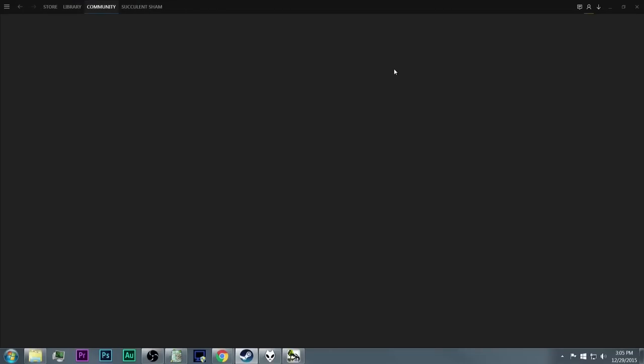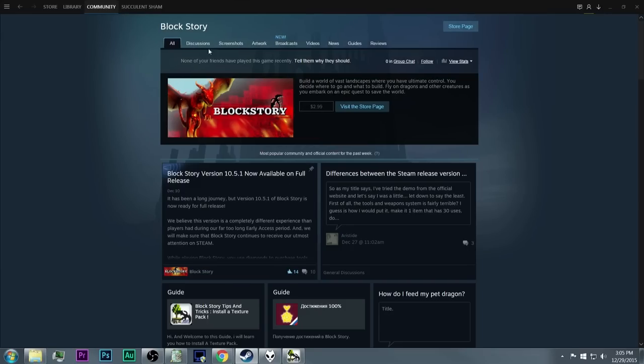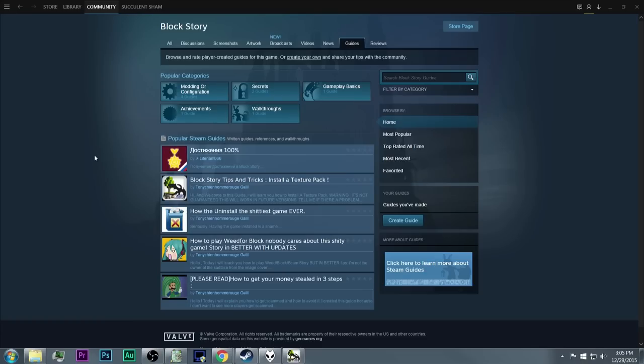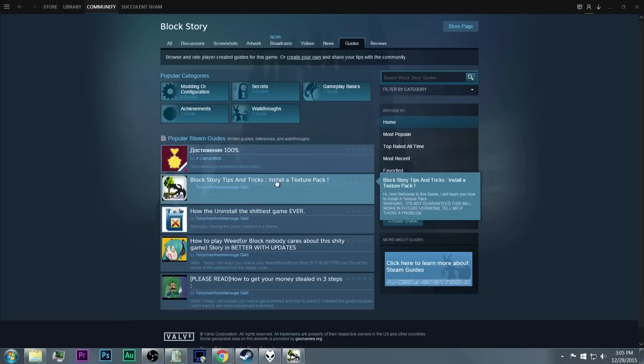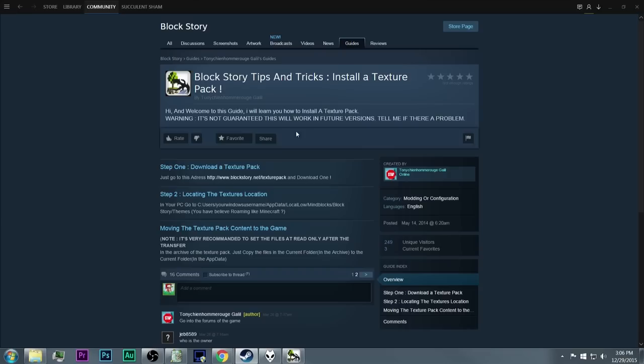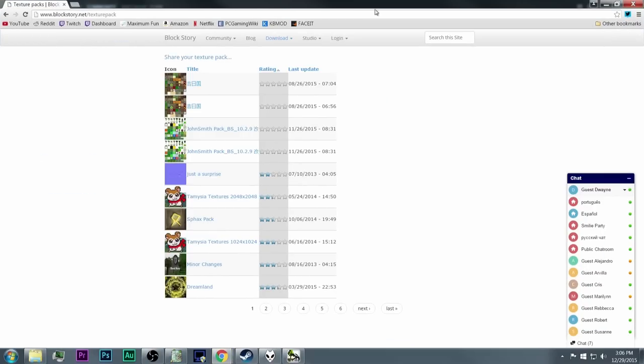We're going to the community hub to check out if there's some cool seeds I can use, like in the guides or the forum — tips and tricks. How do I install a texture pack? How do I install this game? Go to this address and download a texture pack. Block Story actually has a section for texture packs on their website, so we need to take a look at some of this.